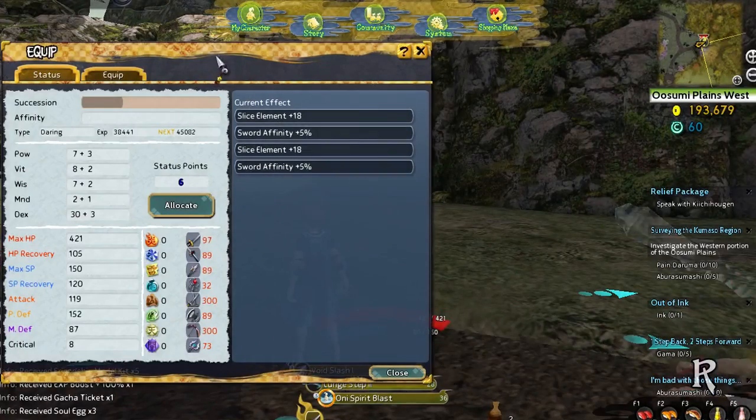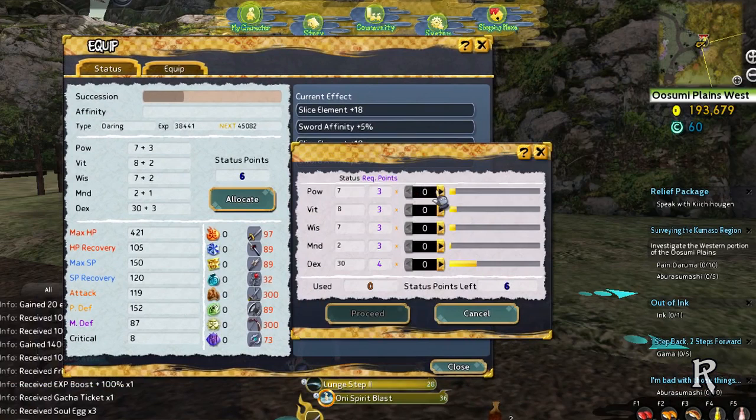As you gain levels, you are given the ability to add points to your stats. Each stat provides different benefits and can change your character's playstyle.